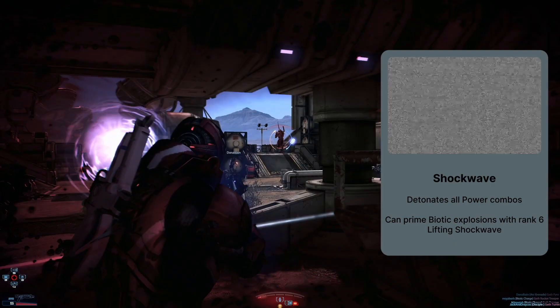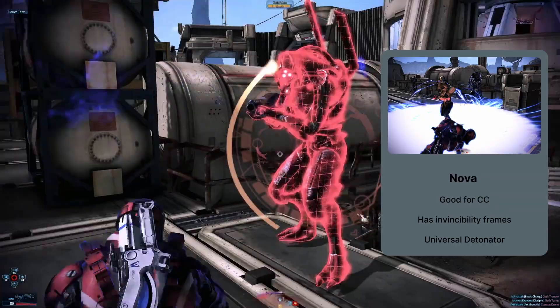The next ability is Shockwave. This ability shoots a wave of Biotic Explosions in a line away from you. This ability does not synergize well with this class — I wouldn't recommend it.